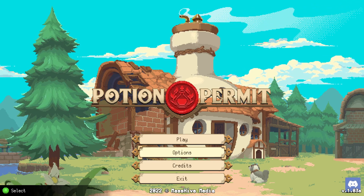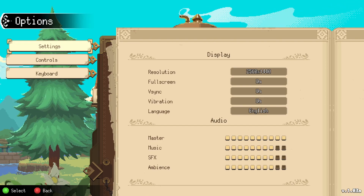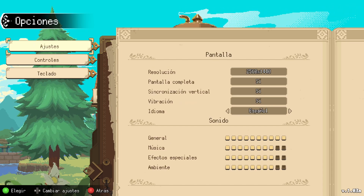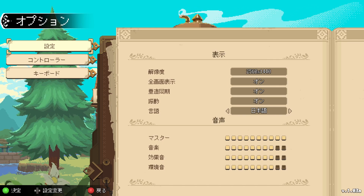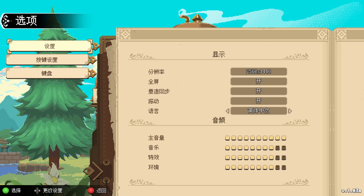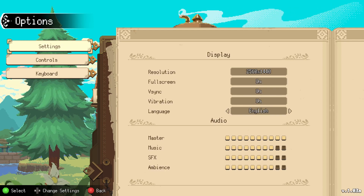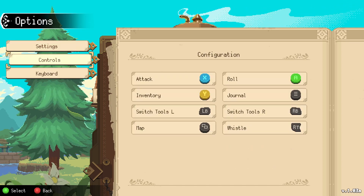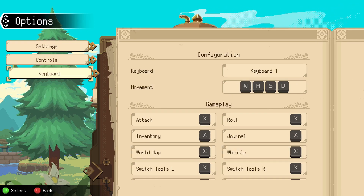First thing we're going to do is check out the options. Settings for the display are pretty straightforward — resolution, vertical sync, vibration, and languages. We can also adjust music and tone it down a little bit to give us some space to talk. Controls are straightforward with simple keys for attack, roll, inventory check, journal, switching tools, and the map and the whistle, with the keyboard offering several similar options.